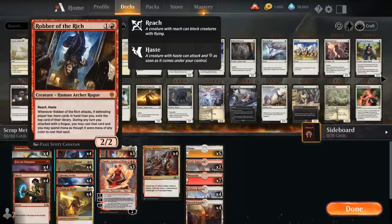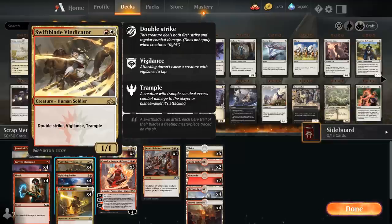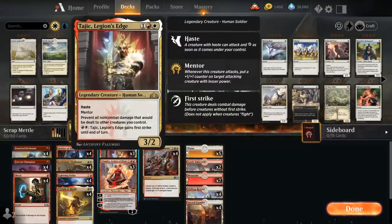Robber of the Rich can provide card advantage if the opponent has more cards in hand than we do. Swiftblade Vindicator is a two-mana 1/1 with Double Strike, Vigilance, and Trample — a lot of keywords — so it's not going to take the one damage from Path of Metal, and will also help us transform it. It's especially synergistic with our next card, Tajic, Legion's Edge, a three-mana 3/2 legendary human soldier with Haste and Mentor.